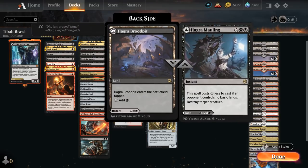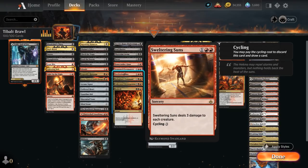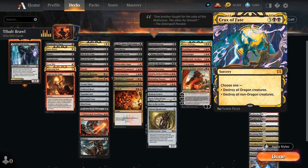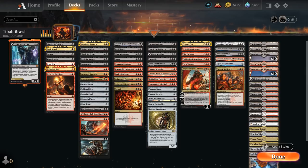At four mana, Hagra Mauling can be played as a tapland or creature removal. We have sweepers including Meathook Massacre giving all creatures minus X/minus X, which plays well with our ramp artifacts. At three mana there's Sweltering Suns dealing three damage to each creature, also cyclable. Extinction Event at four mana exiles all even or odd-costed creatures, and Languish gives all creatures minus 4/minus 4. Crux of Fate at five can destroy all dragons or all non-dragon creatures. Blood on the Snow at six destroys all creatures or Planeswalkers, potentially returning one from our graveyard, supported by plenty of snow lands.